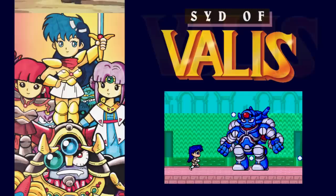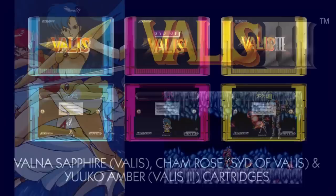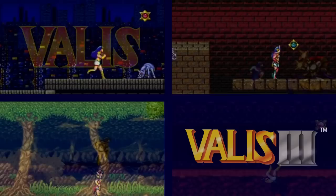Help Yuko take on the dark world with weapons, spells, and precise platforming. It's magical — gale kick, serious tuchus. The three Genesis games will be getting the excellent Retro-Bit treatment we love. Valis is a 16-bit remake of the original title.